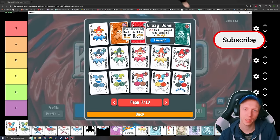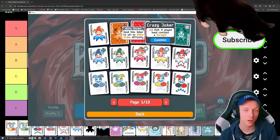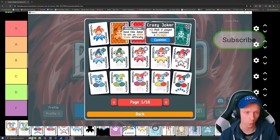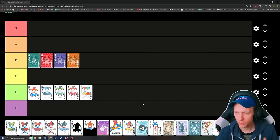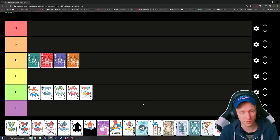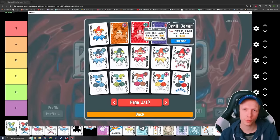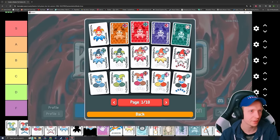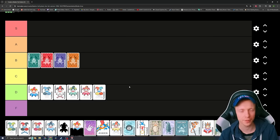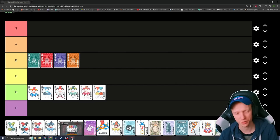Crazy Joker is plus 12 multiplier if the played hand contains a straight. Straights are going to be one of the harder hands to build your deck around, and plus 12 just is not worth it. Droll Joker is plus 10 multiplier if the played hand contains a flush. It's okay — probably not even C-tier, but I'd put it above the Jolly one. Flushes are pretty strong in Balatro and they help secure a lot of wins, but plus 10 multiplier just isn't a lot.